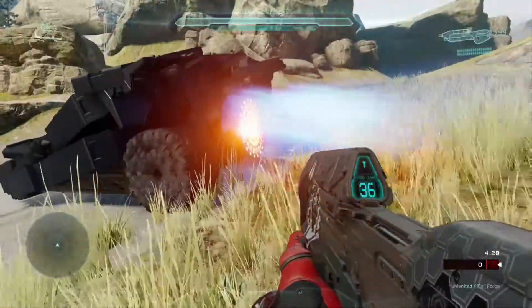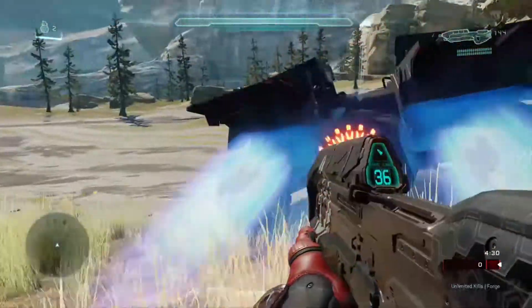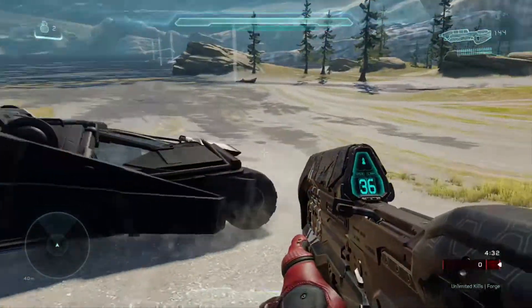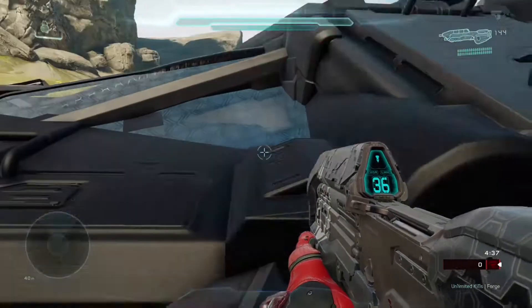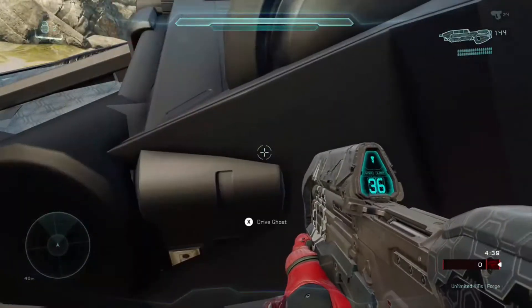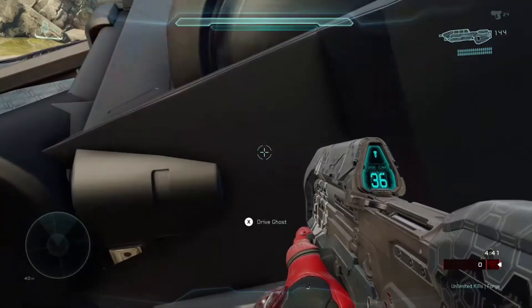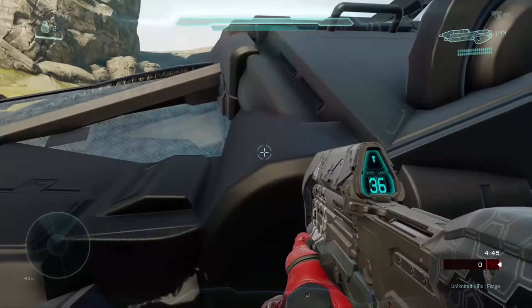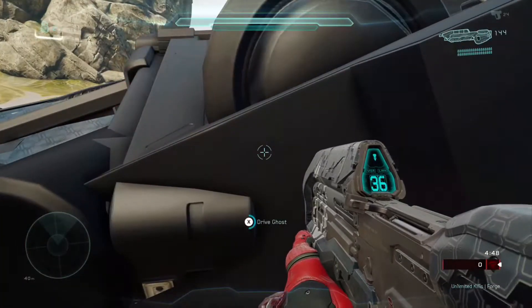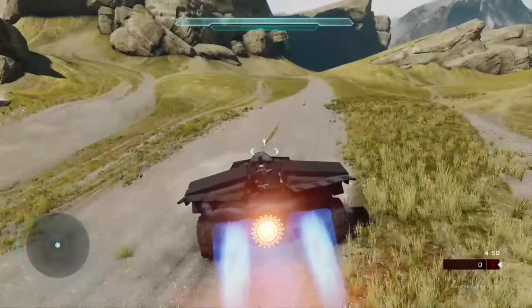I like how there are thrusters here and stuff. Is this drivable? Yes it is — when I was placing it you saw the ghost pop out. What you need to do is go to the side of it — you don't need to go on top of it for this one. You go to the side, kind of like where a door would be, and then you just press X and boom, you're in.